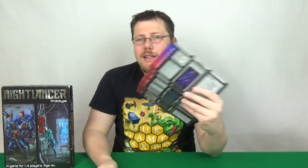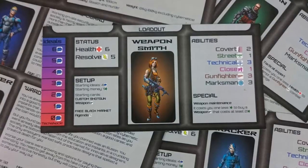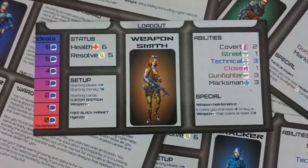Very little of the artwork and graphic design is finalized because the game is coming to Kickstarter soon — it's only a prototype. The Night Lancer character images and box art are finalized. I like the cyberpunk theme, but the style of artwork doesn't particularly appeal to me — though it might appeal to you. The board is very plain and minimalist at this stage, but that will improve as artwork gets done.